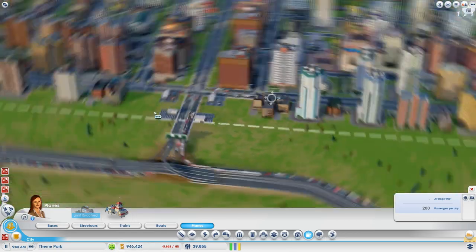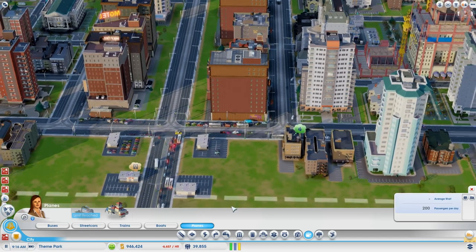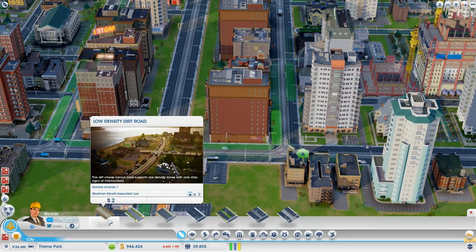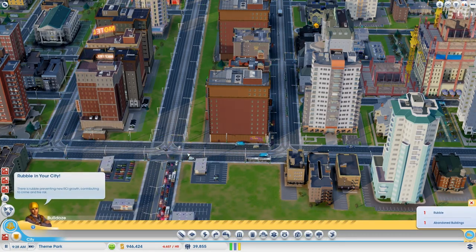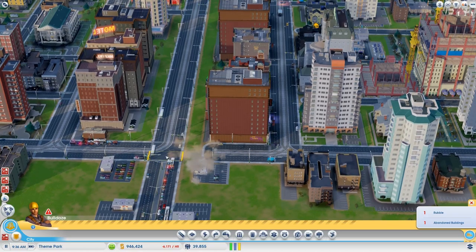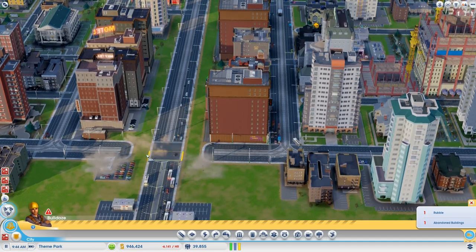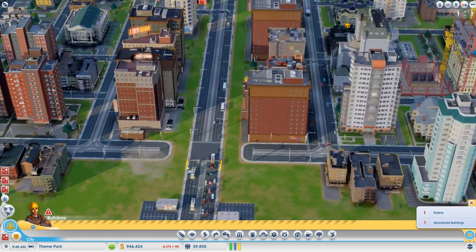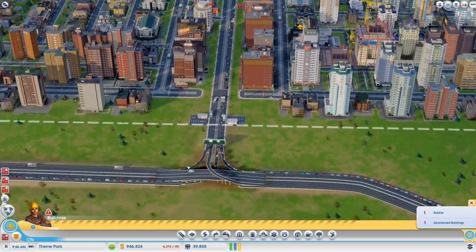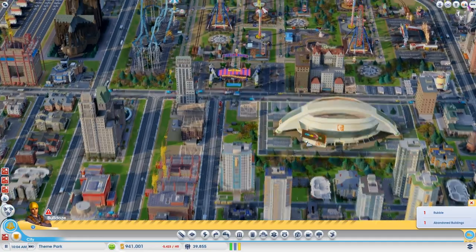So perhaps we could just try this - it's a bit of a risk but I sort of think it's worth it. Let's just go for it - bulldoze the roads. I see this interconnection here, let's get rid of that. Hopefully we can move up a bit - just a little bit like that. Not the most attractive way but hopefully we can get the traffic moving in a bit. Get stuff flowing.